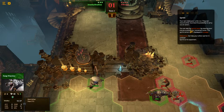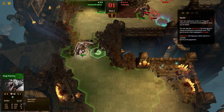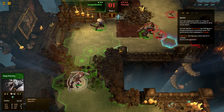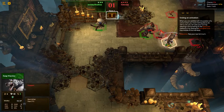This is the sprint. You can make your units run — they can move further but lose the possibility to carry out an action. Oh, this isn't charge, this is sprint; I was expecting charge. You can see the sprint zone by moving. So we're sprinting to get outside of our normal movement range into sprint range, which costs us an action. When you're satisfied with the position of a unit, or when you have nothing else to do with a unit, you can pass your turn by selecting it, pressing the space bar by default, or by clicking the hourglass in the middle of the screen.